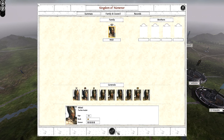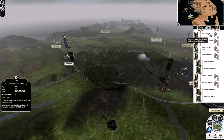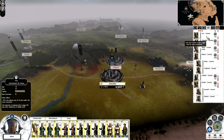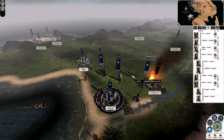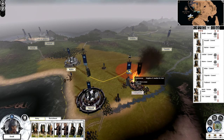Let me check my family and council — who is my heir, so I know who I can afford to get killed? I should double check that. I'm kind of assuming it might be Isildur or Elendil. I don't want to get those guys killed. Let's keep gathering these men together and then we can do our counterattack.